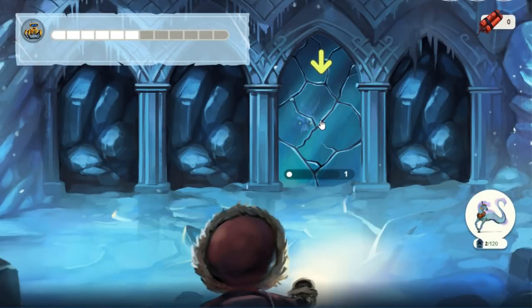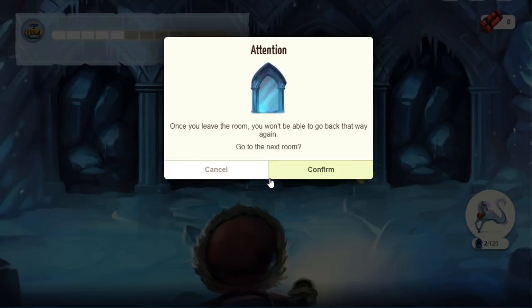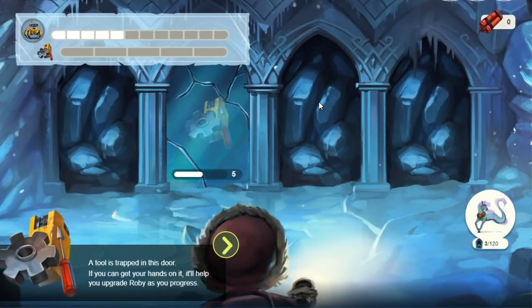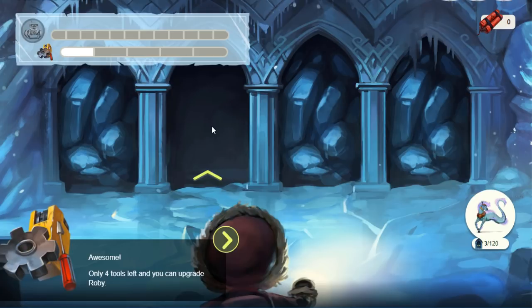There is a warg behind this door. You woke up the warg — you either have to wait the time stated or you can complete the objective. Time's up and we're going to go through to the next room. A tool is trapped in this door. If you can get your hands on it, it'll help you upgrade Roby as you progress. These are the tools you have to use to upgrade Roby. You have to keep clicking — lots of clicking here. Only four tools left and you can upgrade Roby.